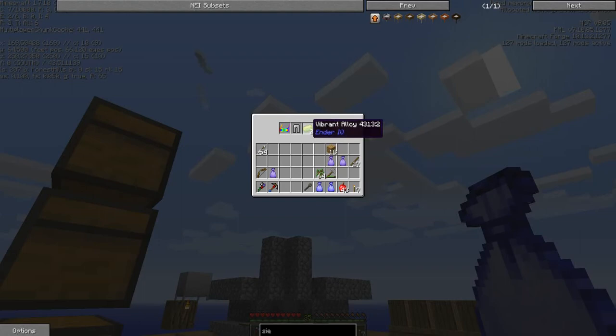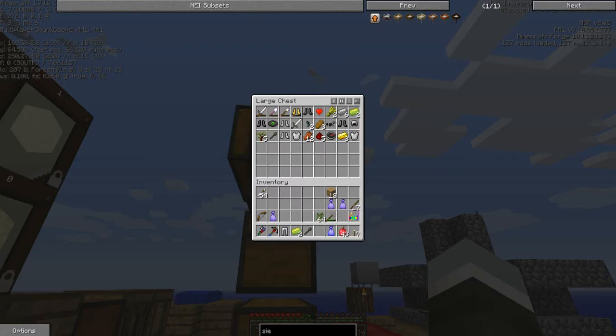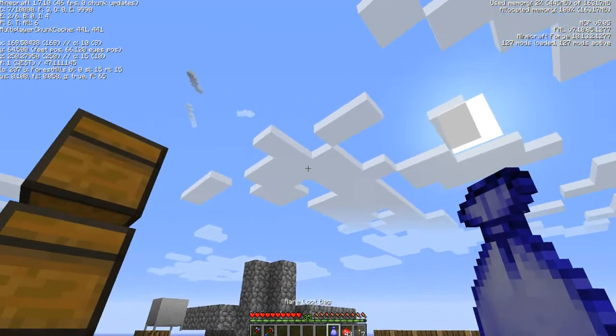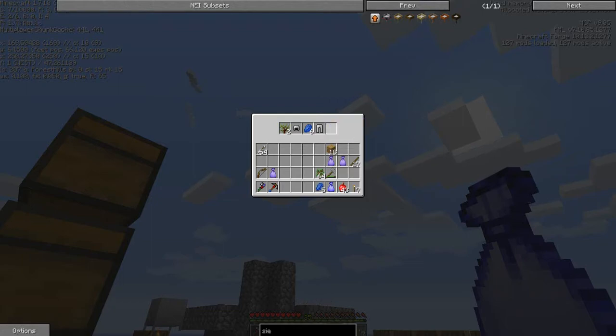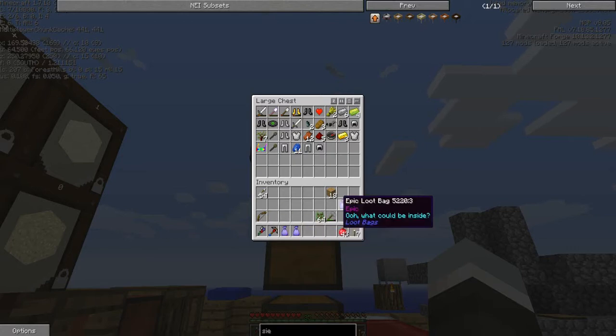The next rare bag has another staff of traveling, some more alloy, iron leggings, and some more goggles. The one after that has some lapis, more armor, and - great - mega saplings. I will not be planting those anytime soon.